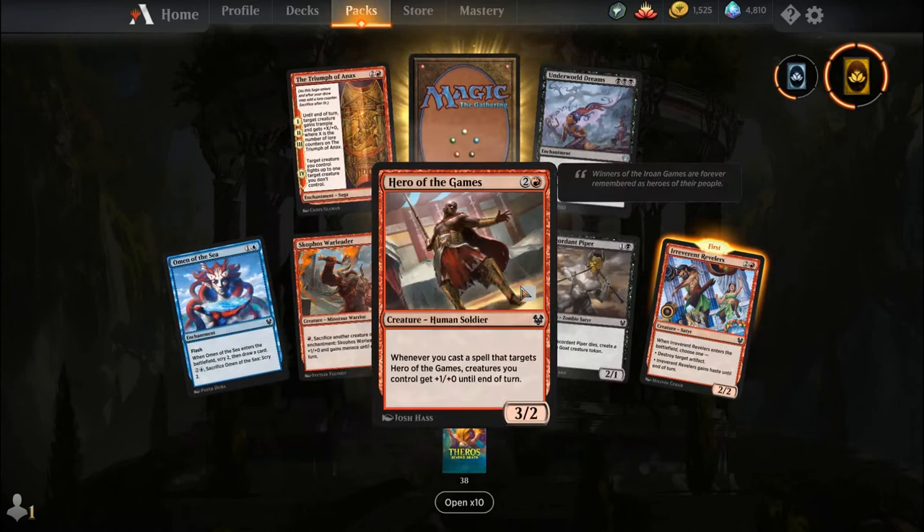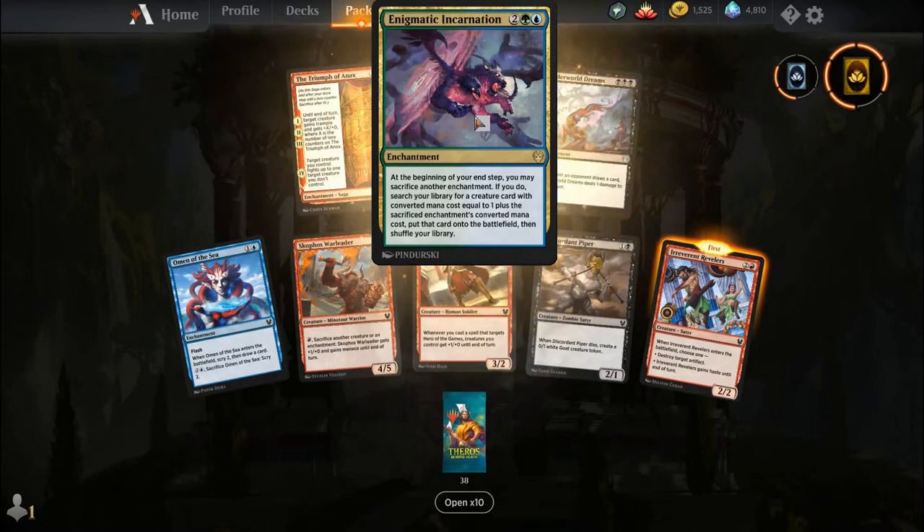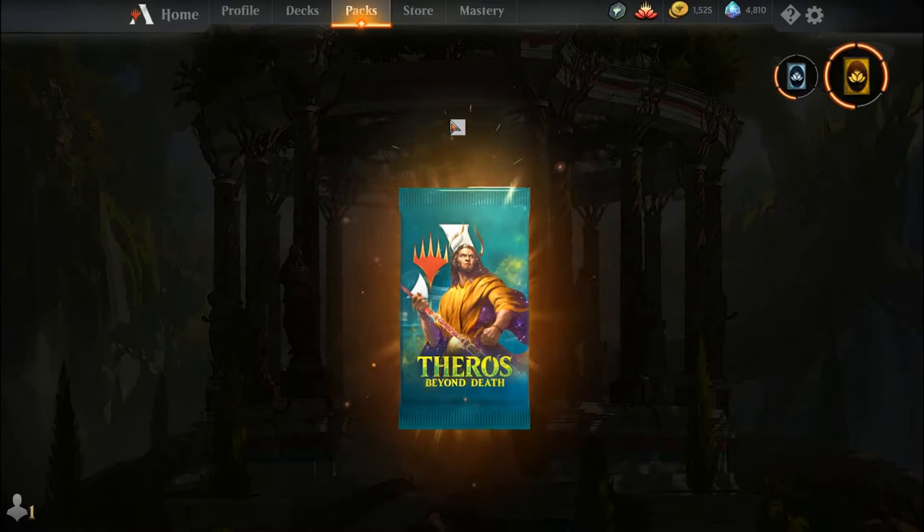Omen of the Sea, Scrophus Walleater, Hero of the Games, Discordant Piper, Irreverent Revelers, Triumph of Annex, Underworld Dreams, and our rare is an Enigmatic Incarnation.